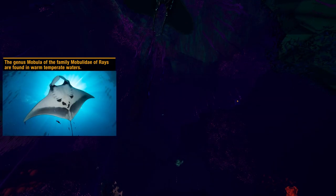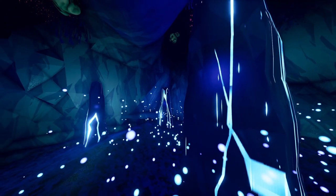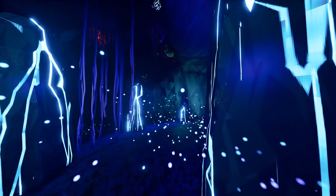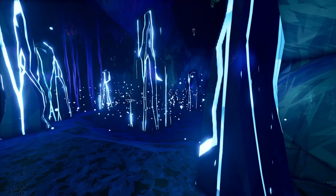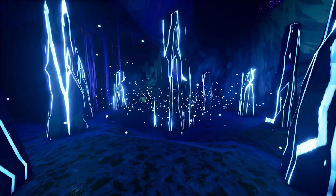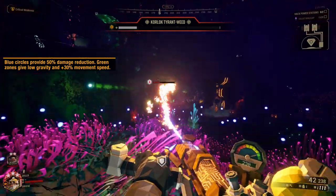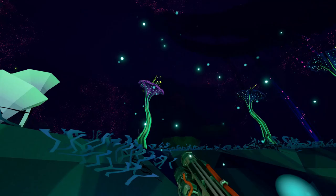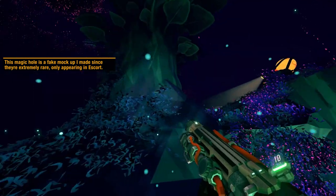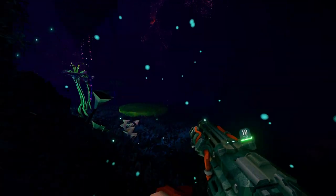Fun fact: the mobula cave angel can be closely associated with the genus Mobula of rays found on terrestrial oceans, earning its namesake. Another thing found only here in the Weald is the magic zones, created by the glowing auras emanated from certain unique rock outcroppings. Our research is inconclusive, but these may be gathering places for airborne zooplankton, the magic aura caused by their bioluminescent glow. The blue type causes significant damage reduction to any living being affected for a short time, and the teal-green type curiously causes short-lived low gravity and movement speed increases. We don't know how they do this or what else it does to your body — enter at your own health risk.